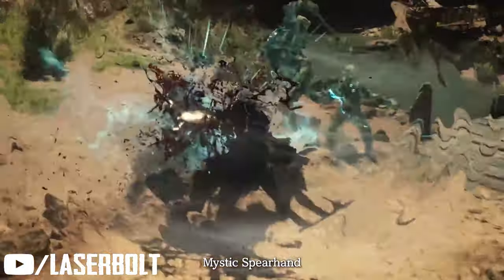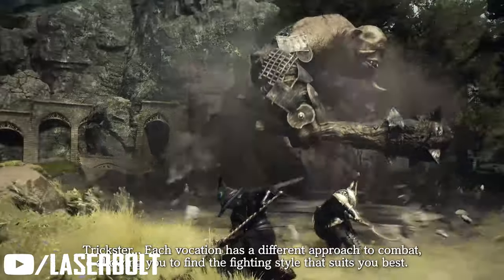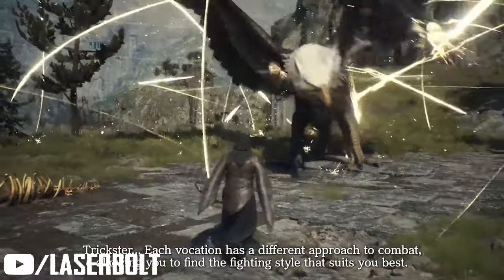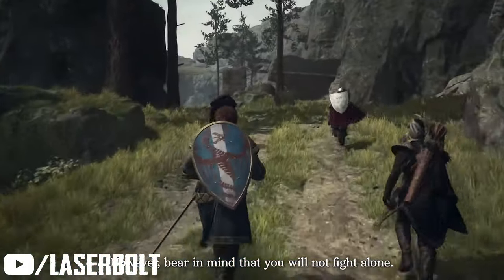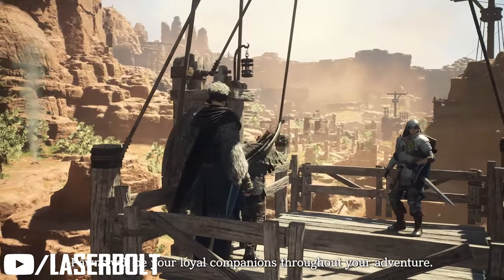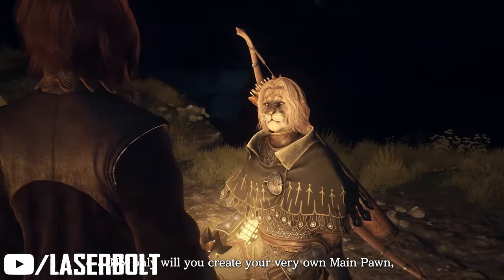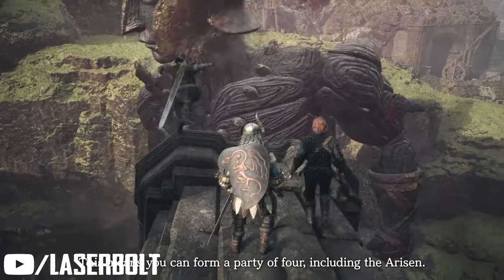With that combo, if your Fighter needs heals, you tell the Mage to heal them. And if you have the Thief running around finding stuff, it's going to be very helpful for finding loot, coins, and items you need to progress. Understanding which inclination fits which pawn is extremely important not only for starting the game correctly but also for knowing who to recruit as you get further in.